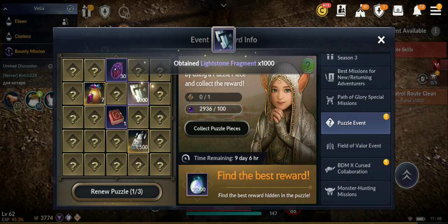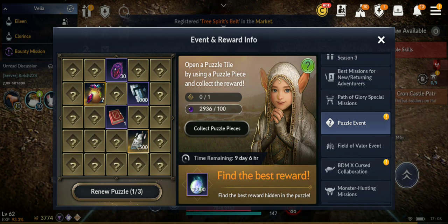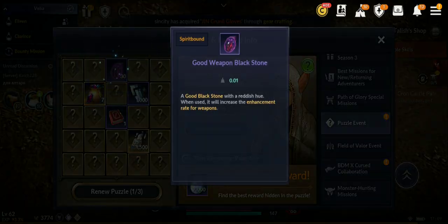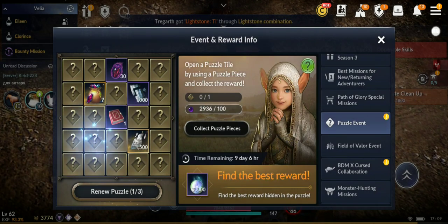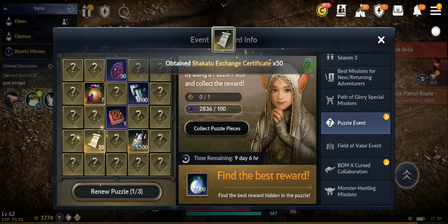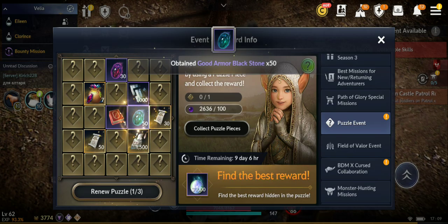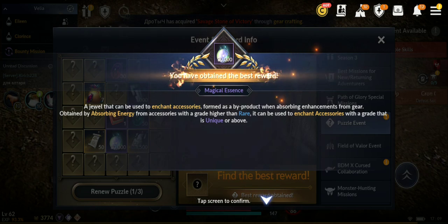Actually all the rewards are decent if you do the math. You pay 100 black pearls and for example you get 30 good weapon black stones. Still you're getting something - sometimes this is not the best reward for sure, but if you get grand black stones those are worth more. So even if you don't get the best reward, if you spend some black pearls you still get something in return.